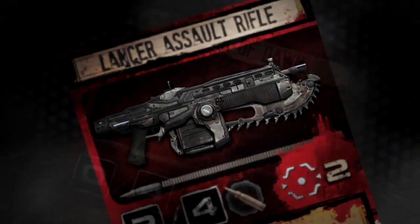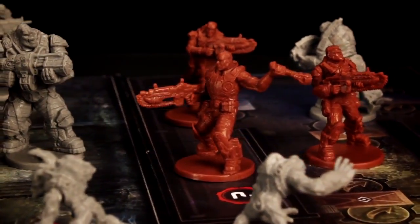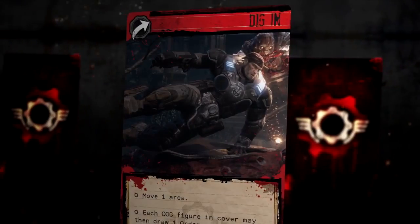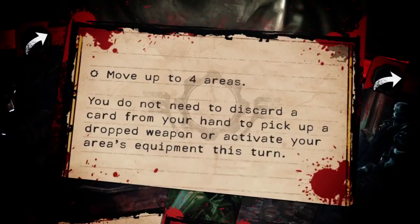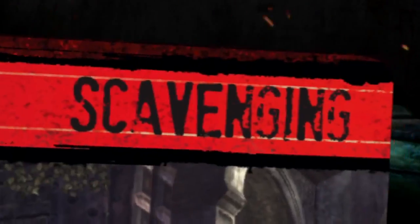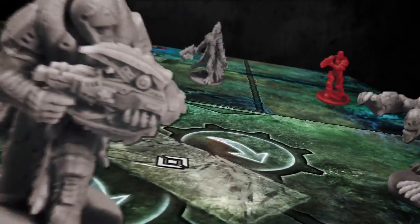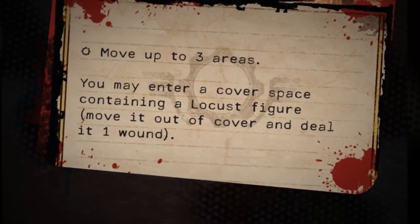Highly trained tacticians and experts in a wide range of weapons, COGs have a number of tricks at their disposal. Order cards allow you to pull off spectacular moves, charge into fire, take quick cover, or lend a hand to a teammate. On your turn, you'll play one order card to move, attack, or use that card's printed ability. From scavenging for precious ammunition to performing devastating close-quarters assaults, the abilities on your order cards present a wide range of compelling choices.